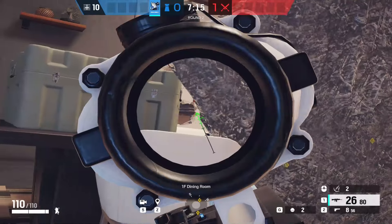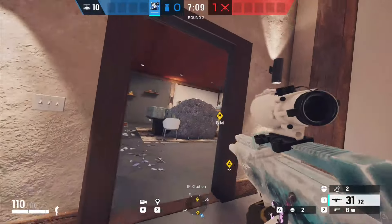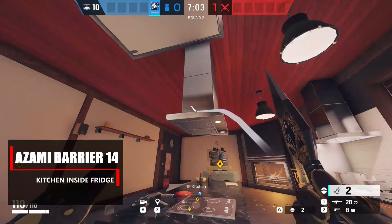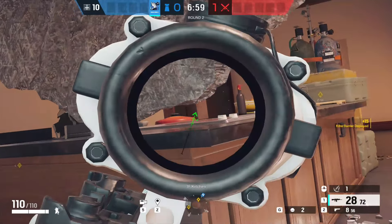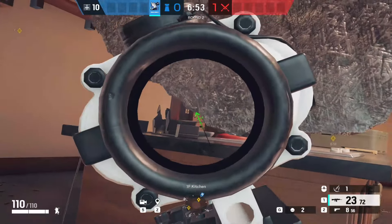This next one's for inside kitchen. On this extractor fan above, if you place it right on the top of that little metal piece there, you'll leave a small pixel angle underneath the barrier towards trophy. So if they're pushing in the trophy window or coming down from solar stairs and out the door, you will have a really strong little position there to pick them off.